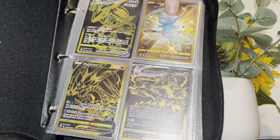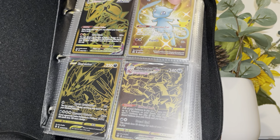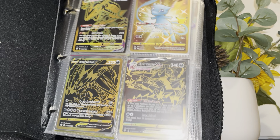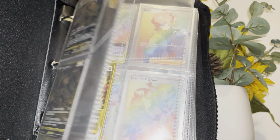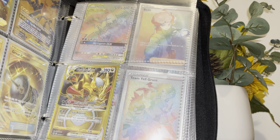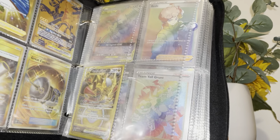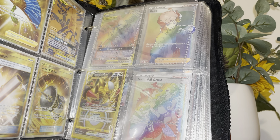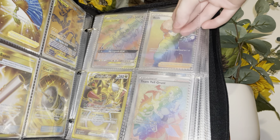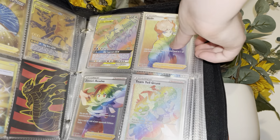First we have a Closet Gold V-MAX, then we have the Celebrations set. Then the black card, and then we have some trainers on this side with the Macron and Pikachu. Then we have a Gruntina V-Star Gold.